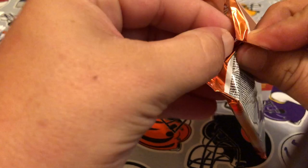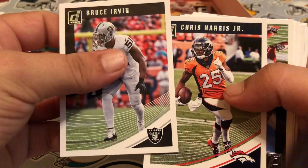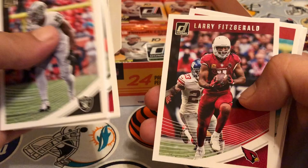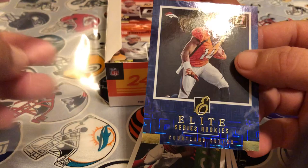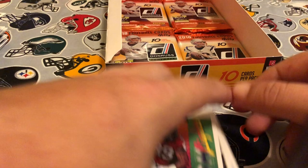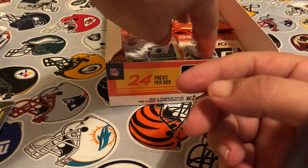Still looking for our auto hit, haven't got it yet, should be coming up here shortly. Pack fifteen: Bruce Irvin, Chris Harris Jr., Isaiah Crowell, Julio Jones, Larry Fitzgerald, Gerald McCoy. Got an Elite Series of Courtland Sutton — well, that's nice. Highlights of Adrian Peterson, and Jerry Alexander's our rookie. Our rated rookie is Hayden Hurst.